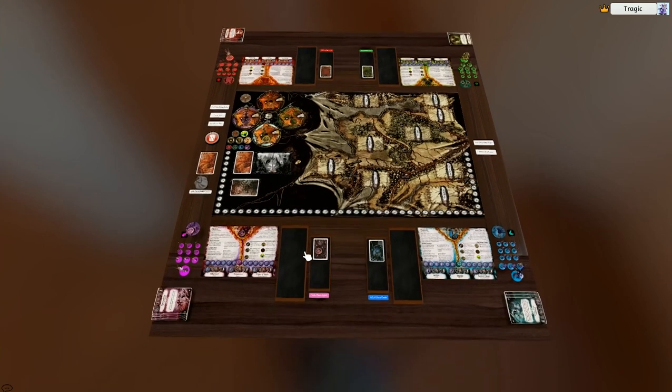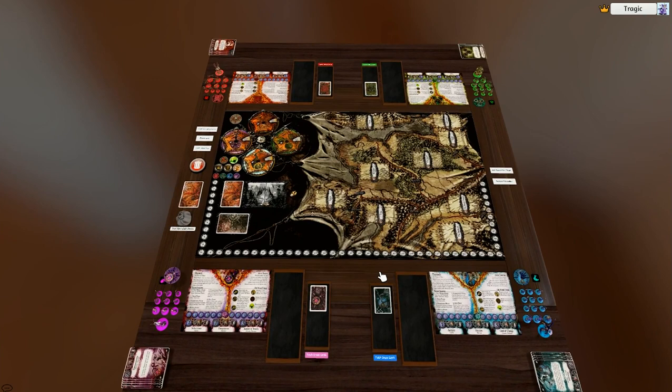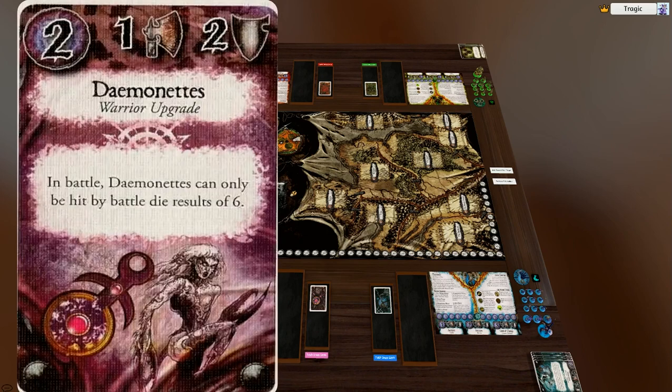Basically it loads up like this and it's set up for a four player game using the base core rule set. You'll notice you've only got six Skaven tokens and we're using the old core set war cards and the core set upgrade cards and stuff.